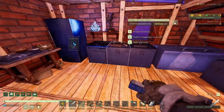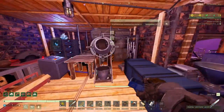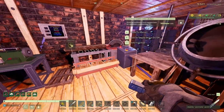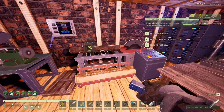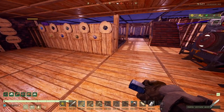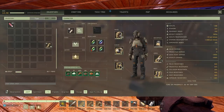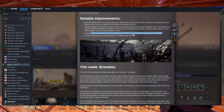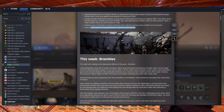They also fixed many UI elements to prevent small bugs next to device inventory where modifier boxes appeared when modifiers were not present. And they fixed quests not progressing after completing set objectives — very good.